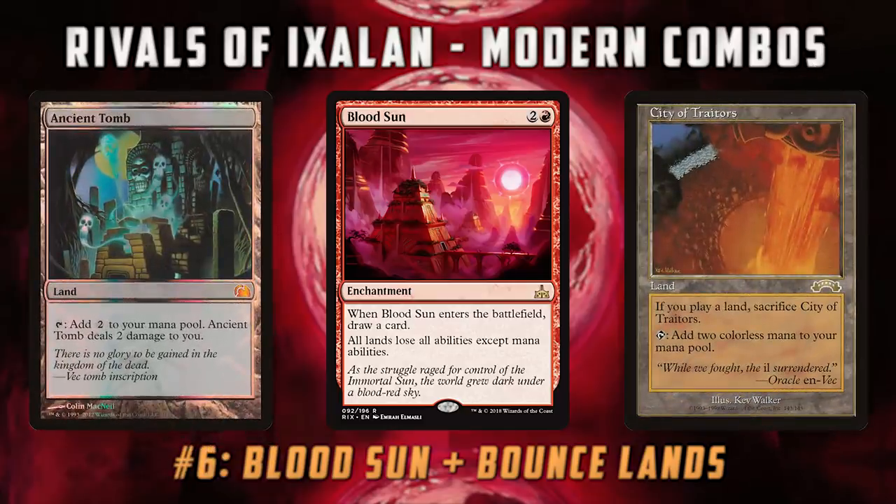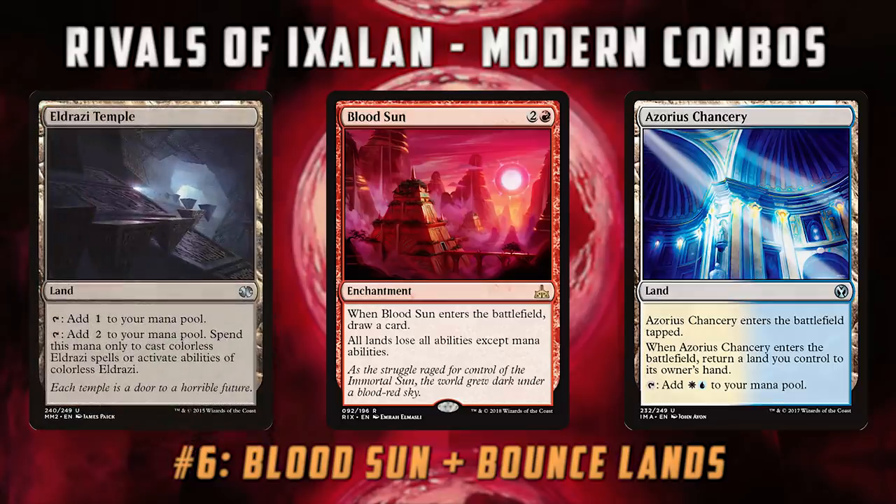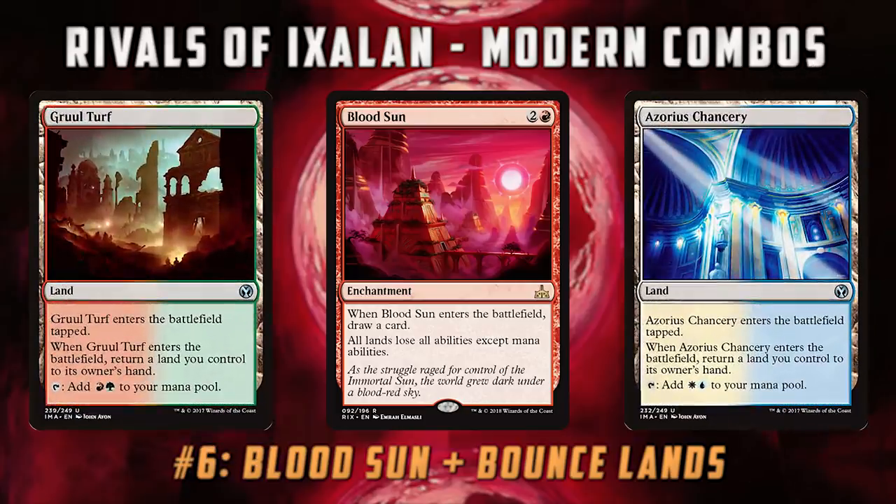So if you're playing a Blood Sun deck, you can just play a ton of Bounce Lands in your deck, which means every land you play is adding two mana. We see the primary synergy in decks like Eldrazi Tron, where you play Eldrazi Temple and cast Thought-Knot Seer on turn two. With Blood Sun out and Bounce Lands in your deck, you can do this in any deck you want, giving you an incredible amount of ramp. It's a little risky because if you don't draw your Blood Sun you're stuck with a bunch of clunky Bounce Lands, especially with Ghost Quarter and Field of Ruin. But if you have Blood Sun out, you can go absolutely insane with the Ravnica Bounce Lands.